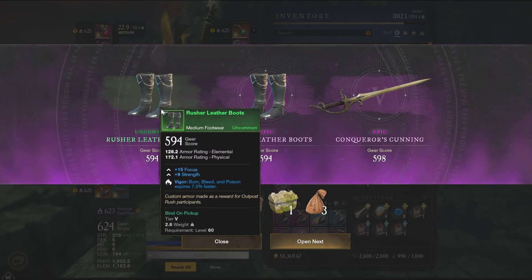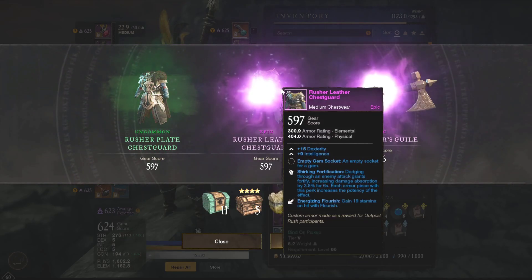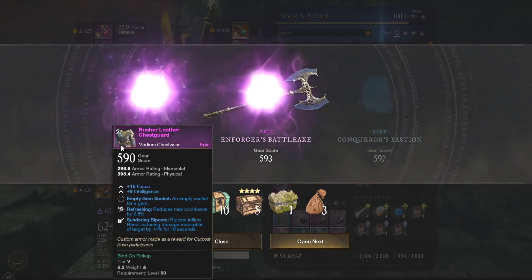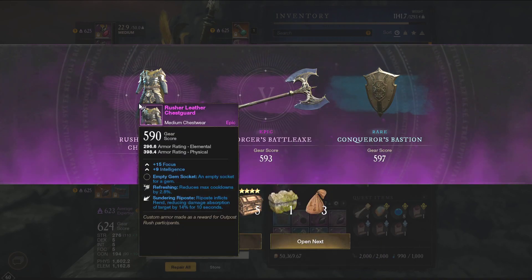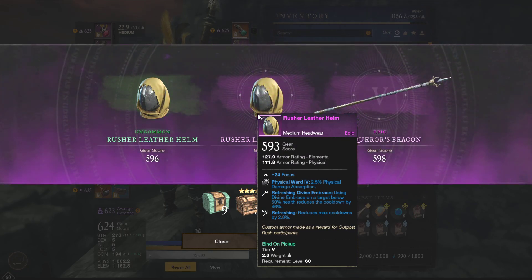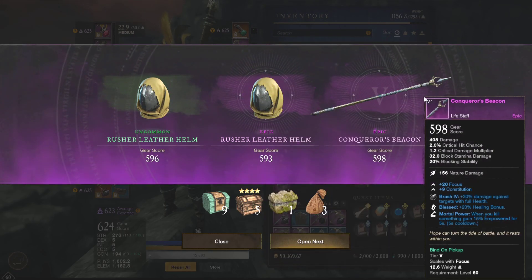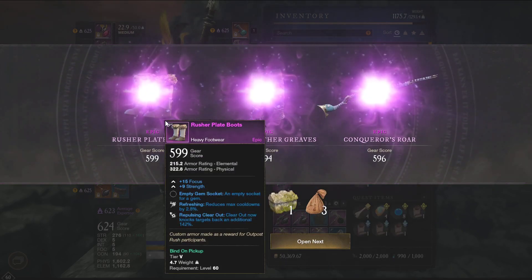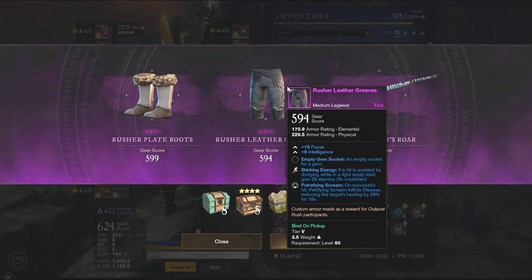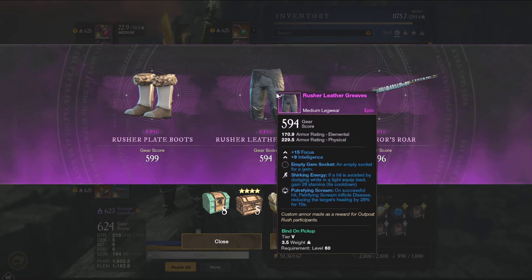Dex int — bad. Strength con — not good. Ten more, surely one lego. Strength with really bad perks. We got ten left. Focus, refreshing, divine embrace, and refreshing — I guess it can be used, but I'm never going healer in my life. Focus strength — unlucky. Shirking energy and putrefying scream on a focus int — okay, this can be used. It's a medium leg, so you have to mix and match with the gear, but theoretically this could be used and it's not bad, actually, because scream and shirking energy is okay.